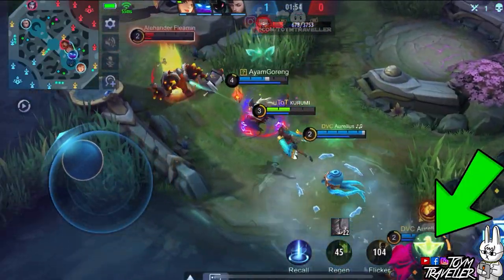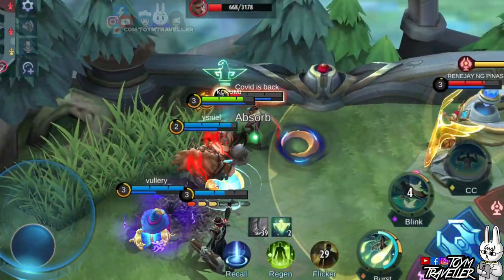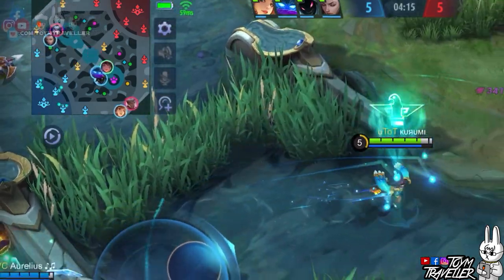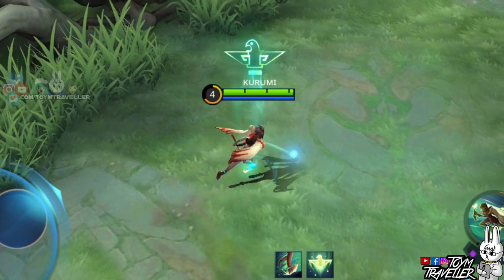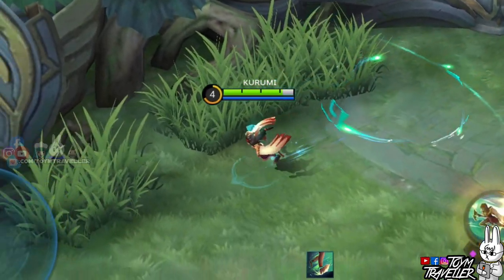Just click on this skill again if you think you have enough wisps before the time limit. Every second counts, so better think critically on your decisions. The wisps will still target an enemy nearby even if they're in a bush. When no enemies are nearby when you use this skill again or it times out, the wisps will just disperse.